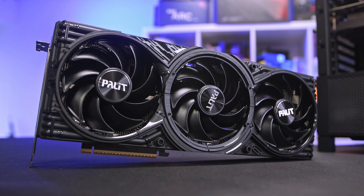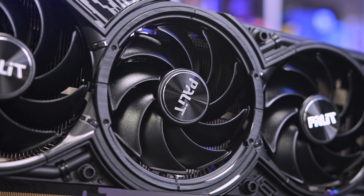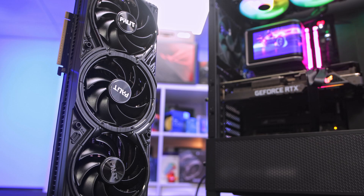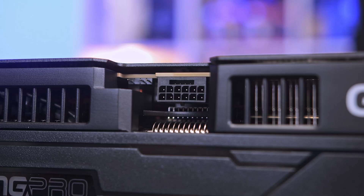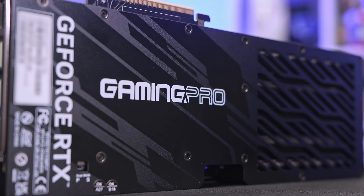It features 10,752 CUDA cores, a 2,295 MHz base and a 2,617 MHz boost clock. It comes with 16 gigabytes of GDDR7 memory on a 256-bit bus, and it's a triple-slot card measuring 332mm in length. Palit recommends an 850-watt PSU as a minimum. For display outputs, you've got three DisplayPort 2.1b and one HDMI 2.1b, with support for up to 8K resolution or up to four monitors.